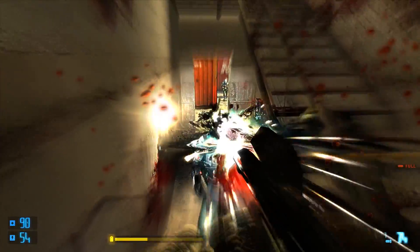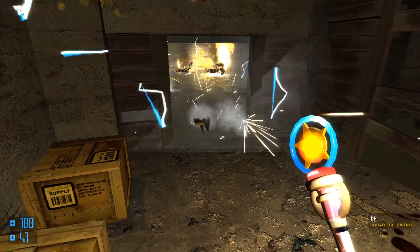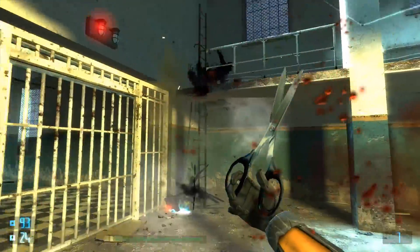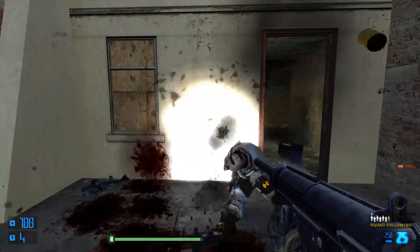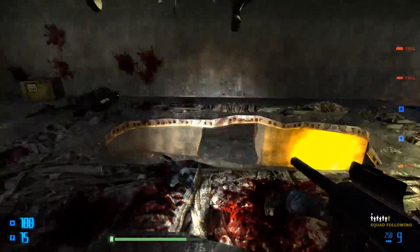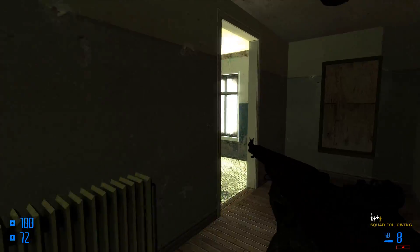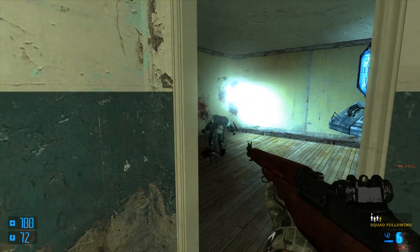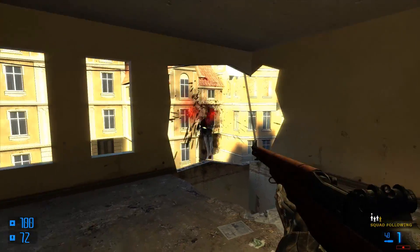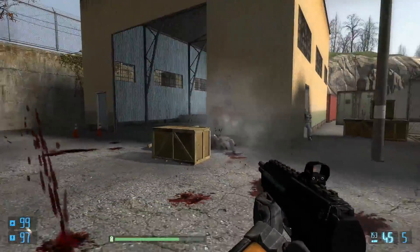I've probably finished Half-Life 2 more times than I can count and I know the level design like the back of my hand, so being able to play it and see how much I can break the game with all these ridiculous gadgets is about as fun as it can possibly get. Like a lot of mods, this thing is broken as shit — it crashes all the time, and map transitions often don't work properly, so you've got to go into the console and load the next map manually, which is a nuisance. A lot of the scripted events just don't work either — like Father Grigori doesn't even react to you in Ravenholm. It reinforces the point: look up those console commands for skipping levels and getting weapons, because you're gonna need them.